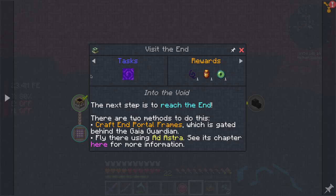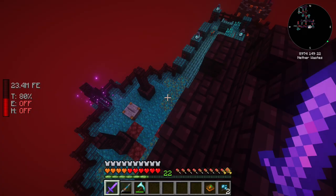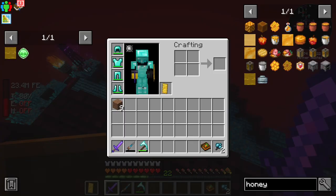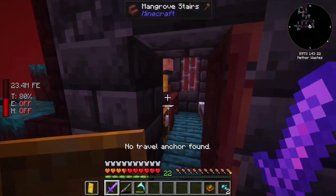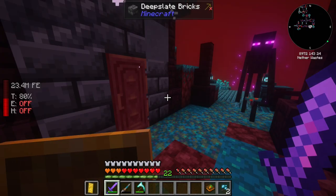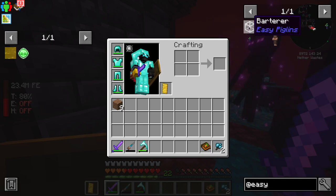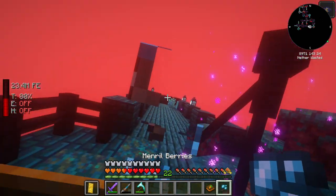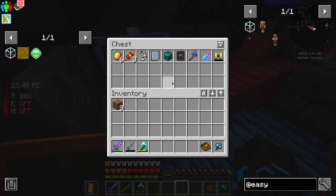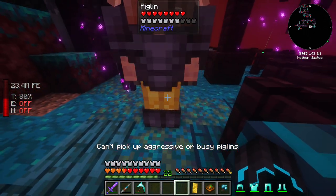This piglin doesn't seem to have armor, just weapons. I'm going to use this Refined Glowstone Shield though. I should have put on gold before coming — I remember now that we have easy villages. You can actually use a barterer here. I need to get these piglins alive to barter with. Can't pick up aggressive or basic piglins. Let me fly up. There's an enderman — I can take that on.